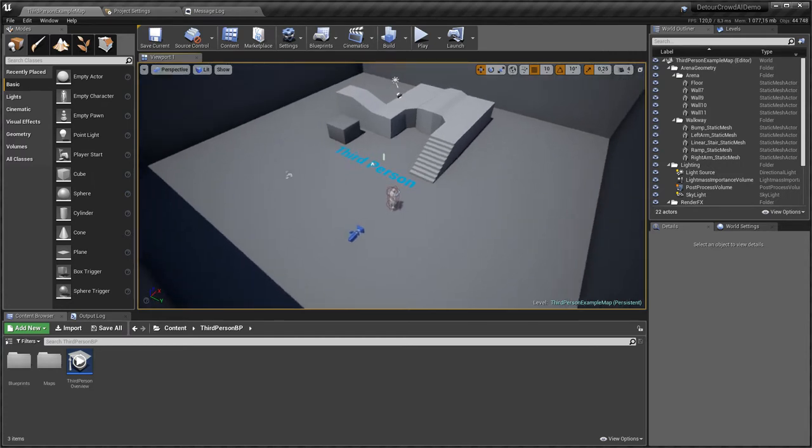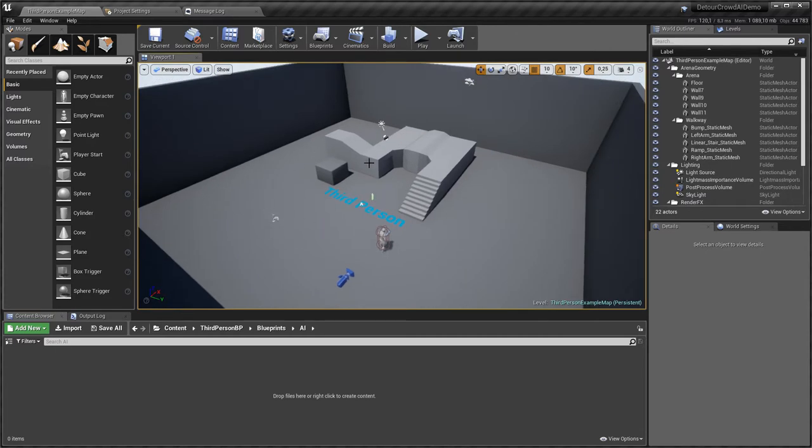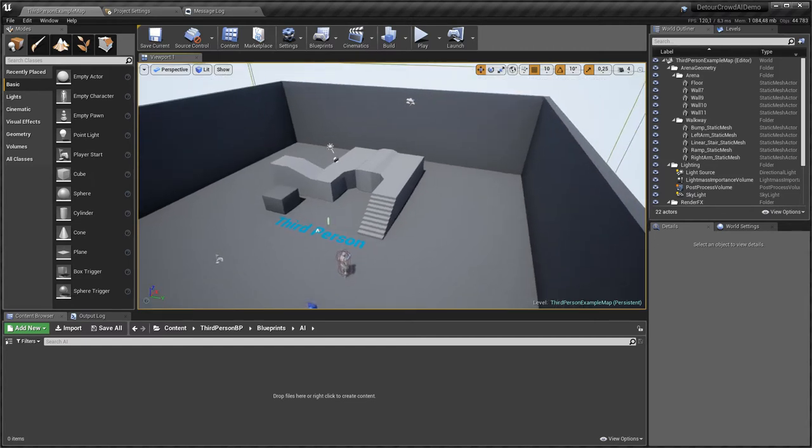First I'm going to create an AI agent and then spawn a bunch of them around the level, give them destination locations, and you'll see that they will get stuck with each other. To do so, I'll go to the blueprints folder and create a new folder called AI, where I'll create the AI agents and all the things required to spawn them inside this level.